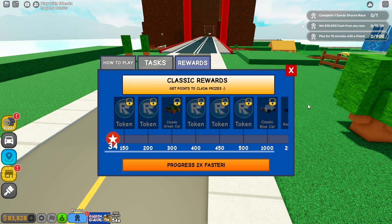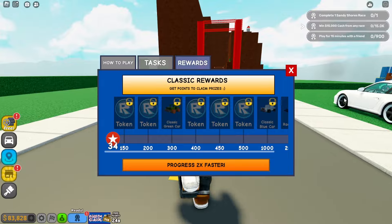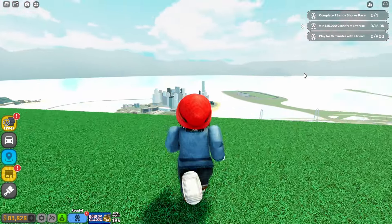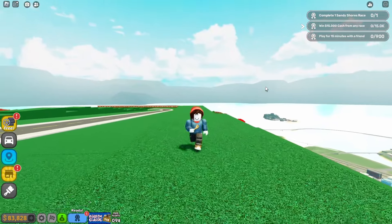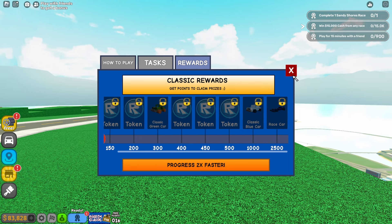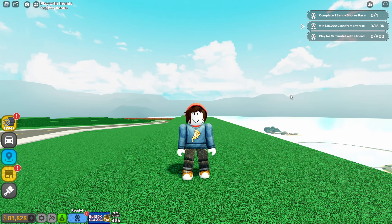That's basically the Roblox Classic event in Driving Empire. This event ends in about 9 days, so make sure to complete it as soon as possible if you want the special rewards — which include the classic green car, the classic blue car, and a race car. Anyway, that's basically about it. I hope you guys enjoyed — if you did, make sure to hit that subscribe button, hit the notification bell, and smash that like button so this video can get out to others. I'll see you guys in the next video!